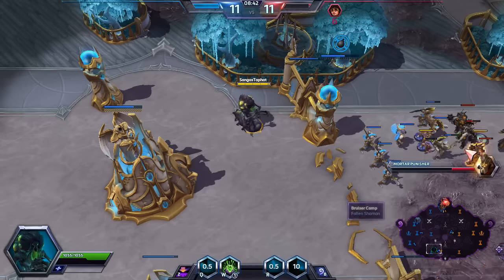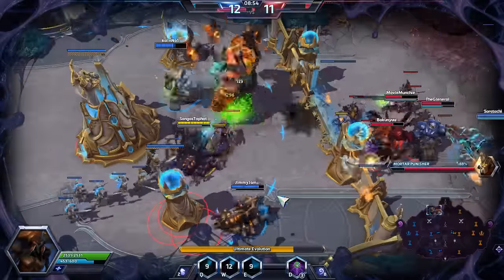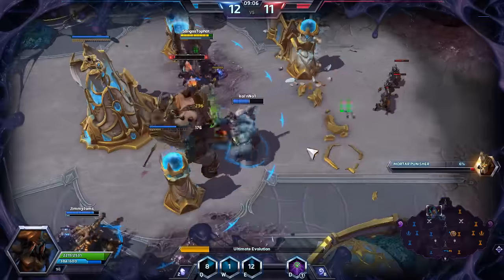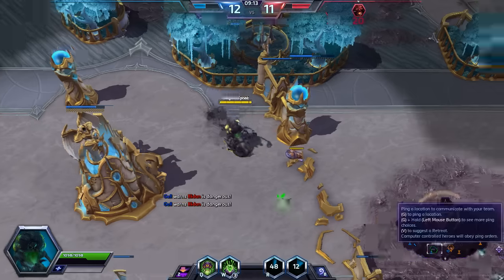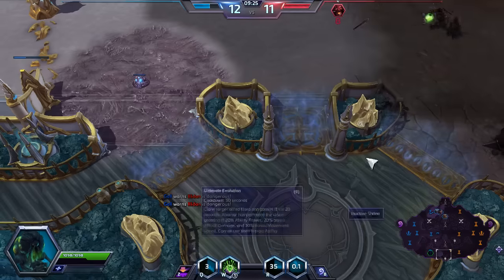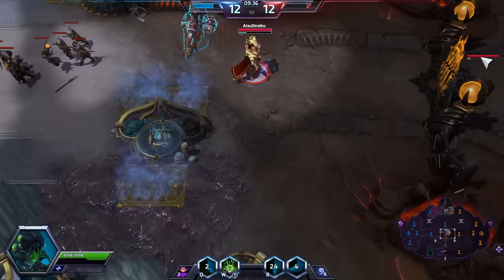Just gonna keep pushing. I'll make a copy of Zagara because that's probably a much better idea — and I even get her creep! That was a pretty quick immortal thing. Just gonna put that there to make sure no one's faking the mercenary, and then placing this mine.